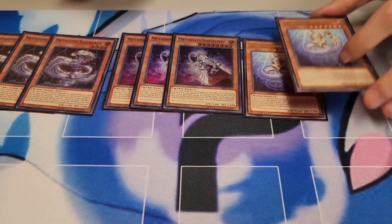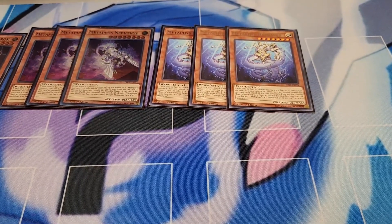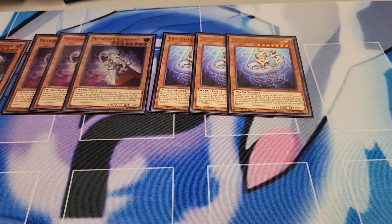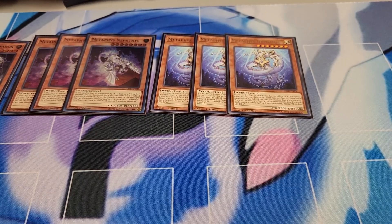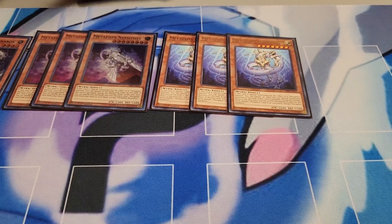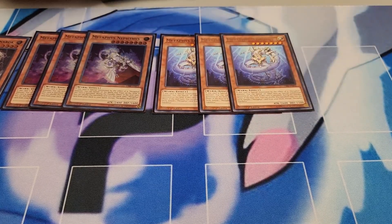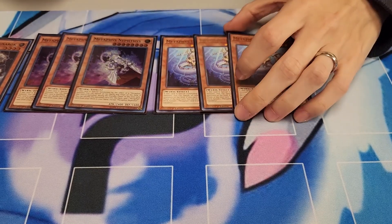I'm playing three of the Metaphys Daedalus. He has the same effect as Nephthys, but instead of banishing set back row, he banishes special summoned monsters. So you can summon it off the Ragnarok and just wipe the board. He also has a second effect where he shuffles the deck for cost on the next standby phase when he's banished, to banish a different named Metaphys card from deck. So you can banish Nephthys for the next turn, banish Ragnarok to set up plays, or banish the Ascension trap card from deck to get it searched.